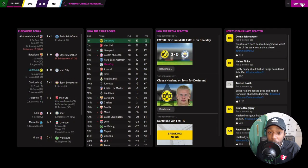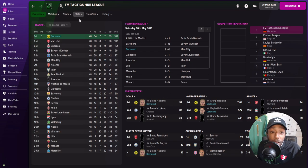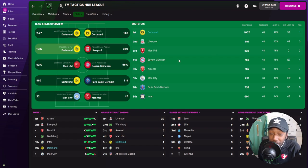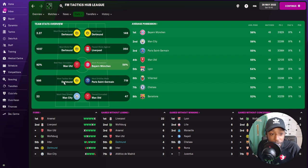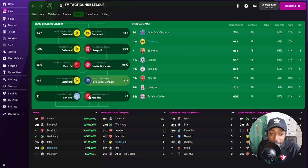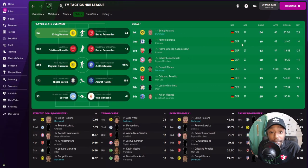Dortmund are champions — we played 48, won 34, drew seven, lost seven, with 109 points. Haaland was top goal scorer. Looking at team stats: Dortmund scored the most goals with 148 — 2.27 goals per game. Most shots for with 1,037. Not in the top eight for shots against, pass completion, or possession. But top for most tackles won with 986, and second for dribbles made with 654.